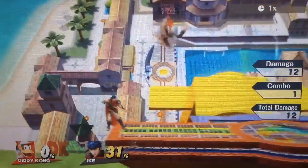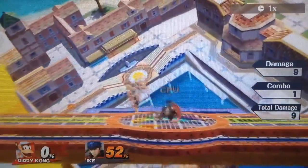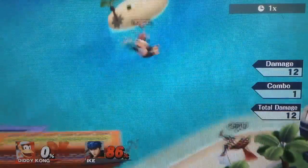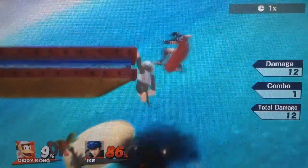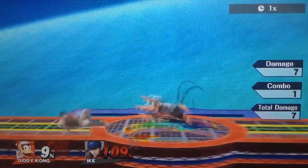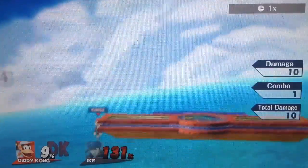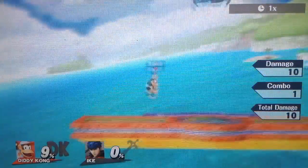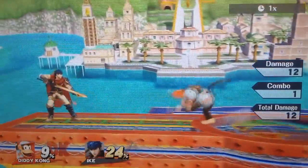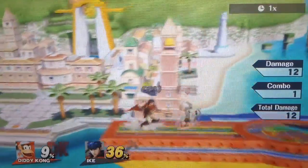Diddy Kong's forward air will probably be your most used move in the air. People always talk about up air, but forward air is the one you will use the most. You can short hop forward air, full hop forward air, up throw forward air, down throw forward air. Most of the time you will use forward air to space the opponent — keep them at a distance where you can attack them while they cannot attack you. Even against Shulk, your forward air will often clang with his sword, and since forward air has so little lag you can just throw out another one. It comes out super fast, so use a lot of forward airs.